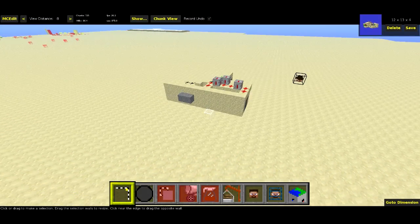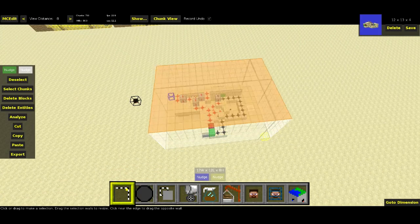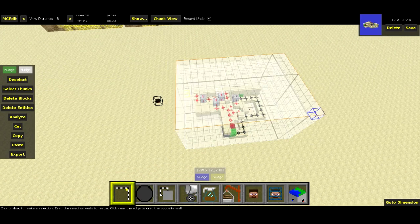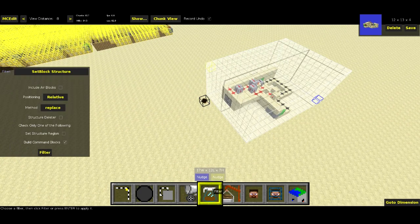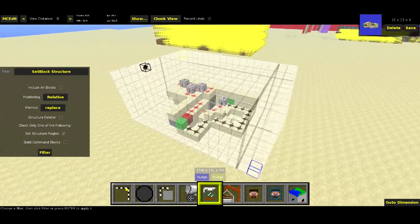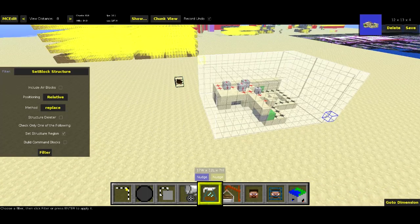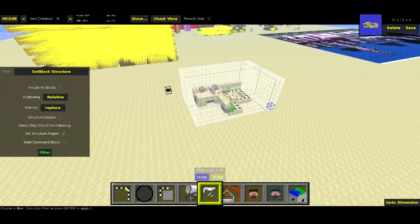All right, so here's that door in MC Edit. Basically to use the filter, we're going to go ahead and select the door, and just all the blocks around it. It's not that important to get a tight bound on it, just as long as we have all the blocks selected. I'm going to go to the Filter tab over here. I have the Set Block Structure Filter, and that's the filter that I made. I'm going to check the Set Structure Region box. It's the second-to-last checkbox. And what this will do is it will set the structure region as the current selection. So when I'm spawning or deleting a structure, it's going to spawn or delete the structure that's in the currently selected region. So I hit Filter, that doesn't do anything yet.